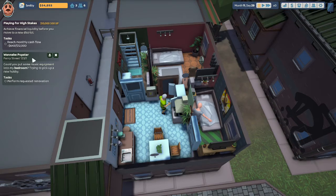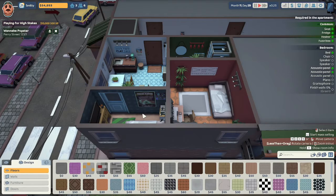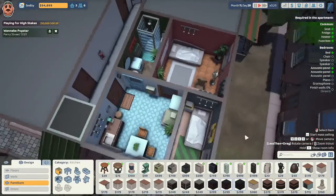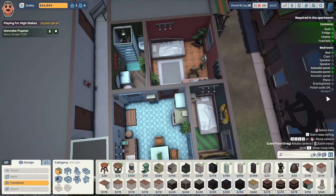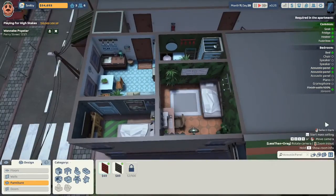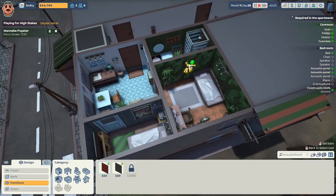One of our tenants on Ferry Street wants to be a pop star and wants us to put some music equipment into his bedroom so he can pick up a new hobby. Let's get Uncle Steve to clean out the apartment and get to renovating. The big red room is the one that needs work. He wants the walls finished in green — let's do the jungle pattern — and he wants an acoustic panel in here, so let's do a $60 acoustic panel.